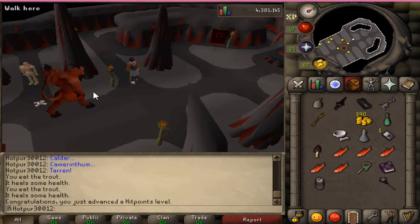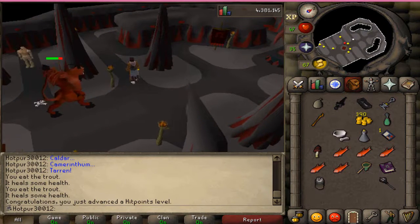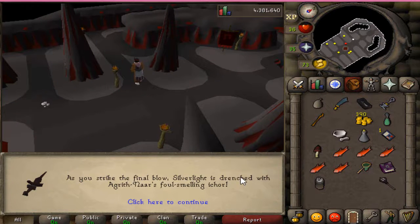If you guys don't know, this is how you safe spot him. You stand here and put your run on, then just hit him and quickly run away. Wait till his HP bar disappears and then repeat. As we land the final blow — that demon is now toast. Took a while, but he's finally dead.